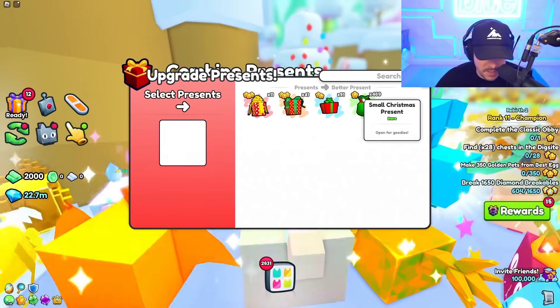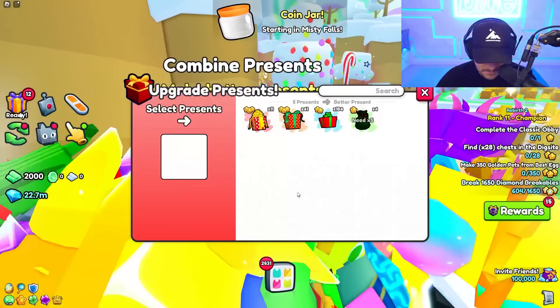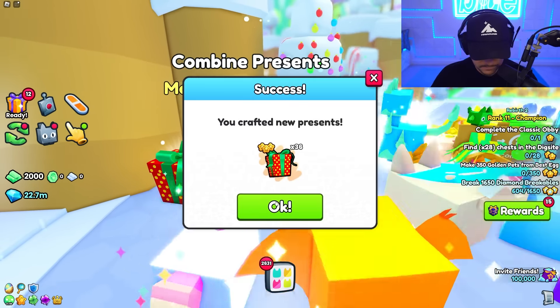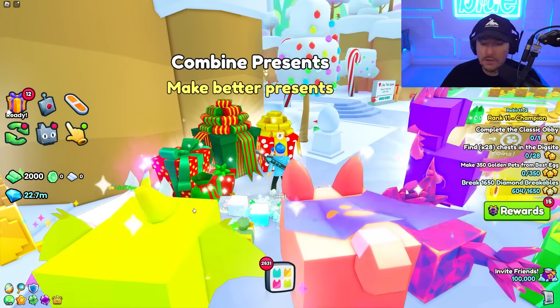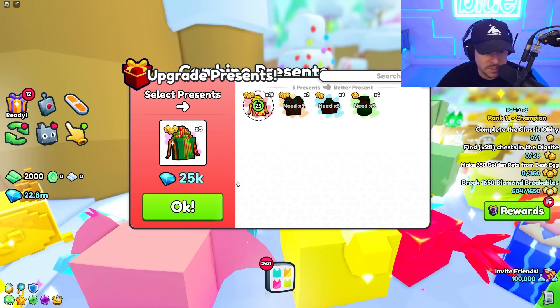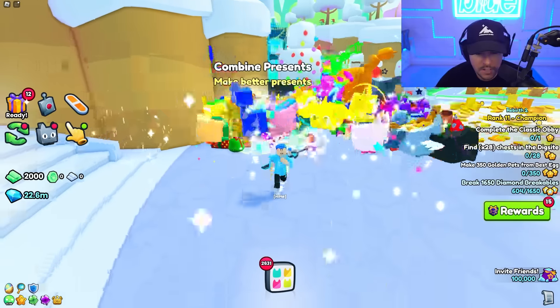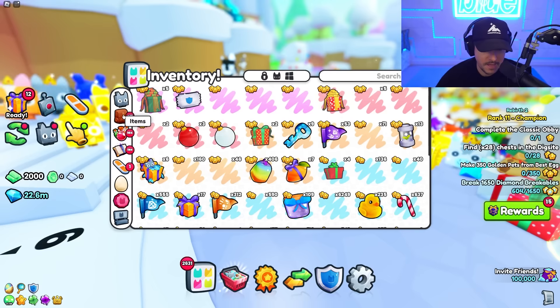Let's first start by combining presents. We have a lot of small presents, so we can combine those. We need to merge all 184 of these, and then we're gonna make as many Titanic presents as we can. We're also gonna be going to the trading plaza. My main goal is to open a bunch of Titanic presents and also open a bunch of those eggs. But first, let's take a look at my items.